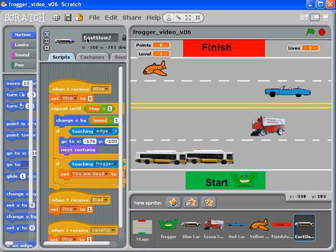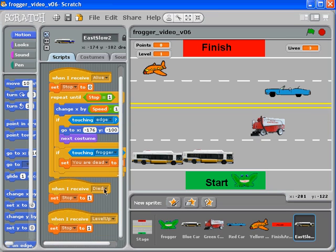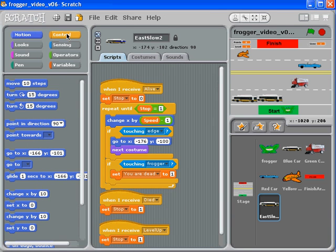That's the second car in the slow lane going eastbound, so sure, let's call it that. In this case, I only want this car to appear in the third level. It doesn't really matter where we put this in our code.